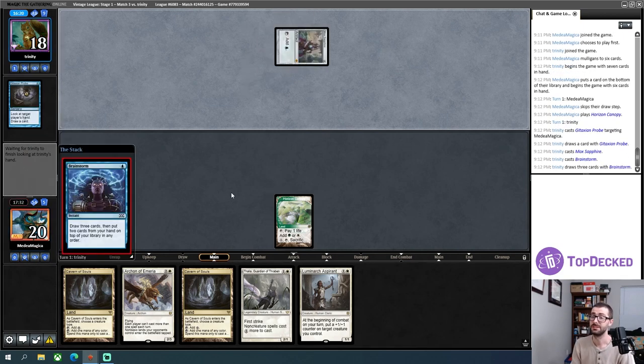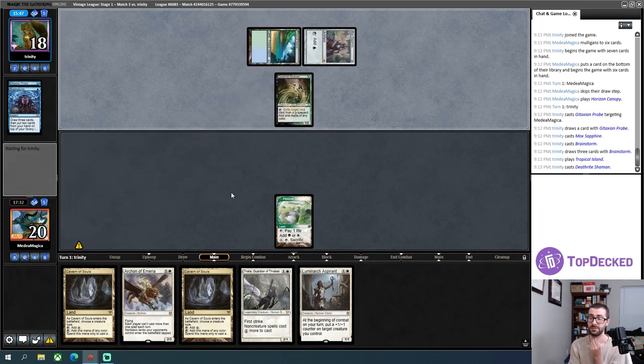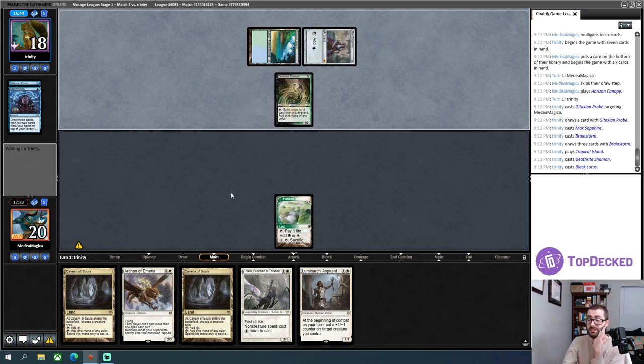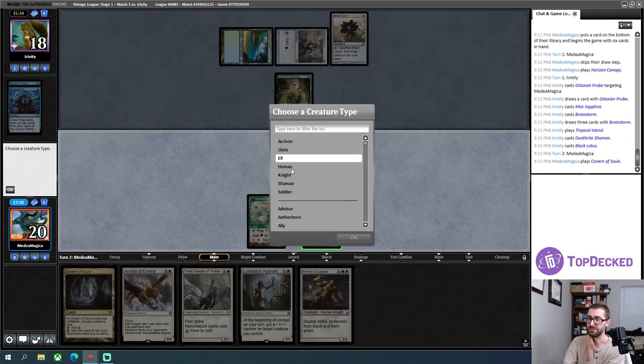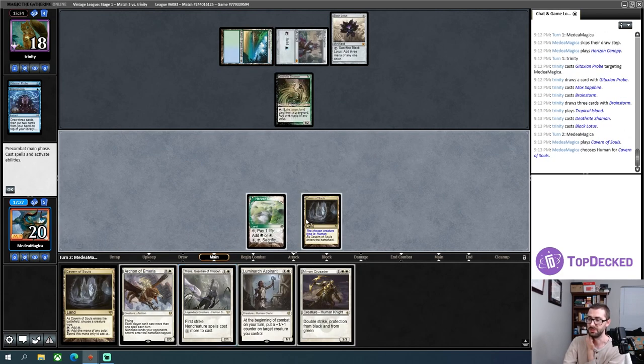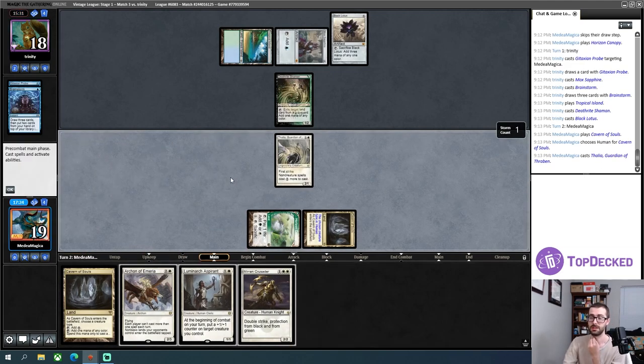I think I'll get rid of the Wasteland — if my opponent has a Wasteland of their own, it is super devastating for me to not have the next land. My plan here is to just curve uncounterable Thalia into uncounterable Archon and hope that wins the game. My opponent does their thing. Off a Mox Sapphire they can Brainstorm then fetch and perfectly sculpt their hand with full information of my own hand. They have a Deathrite Shaman. Mirran Crusader is pretty legit and will be uncounterable later due to my Cavern of Souls.